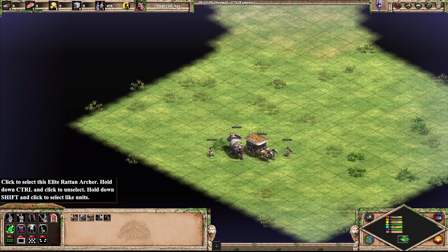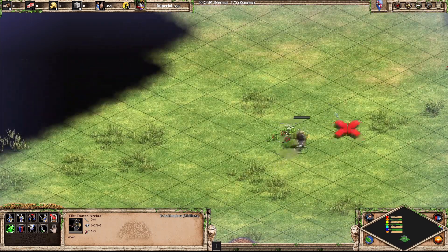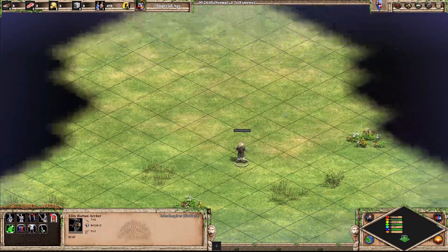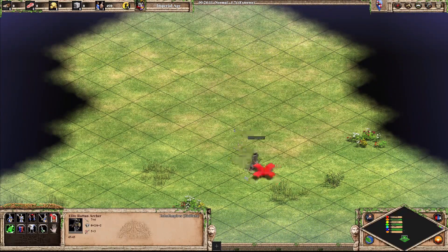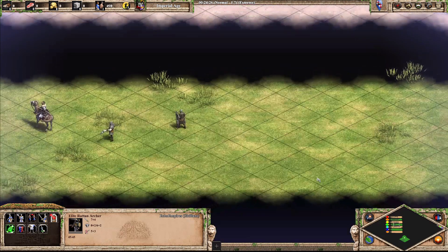Next up we have the Rattan Archer. Very normal archer unit — just like any other archer unit really. Nothing too crazy as far as looks are concerned. I know it has special properties, but we're not here to discuss stats. We're going to put him into C tier.